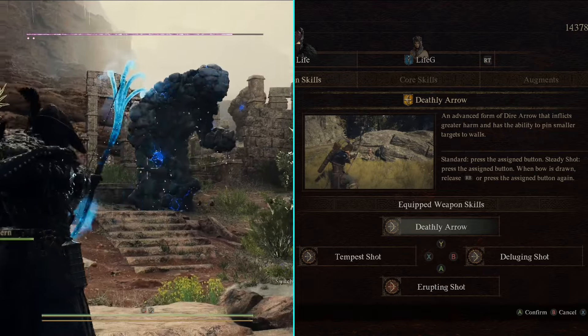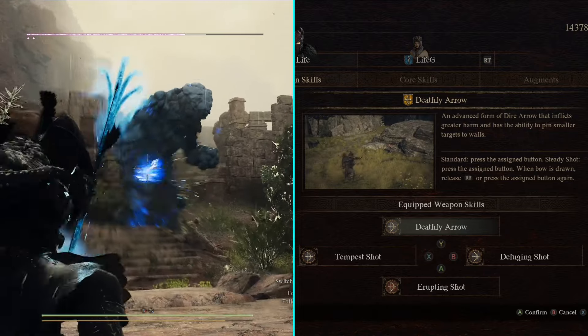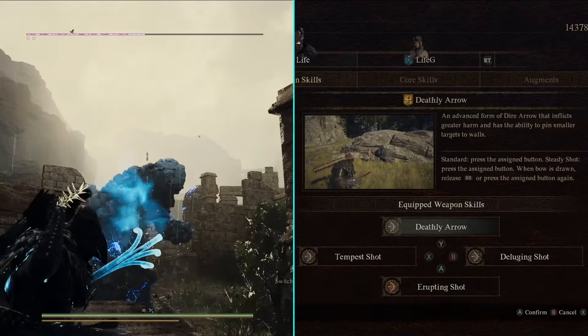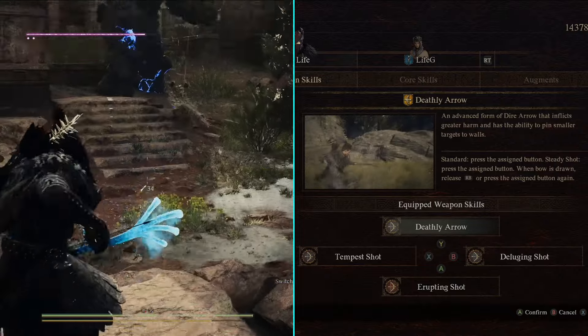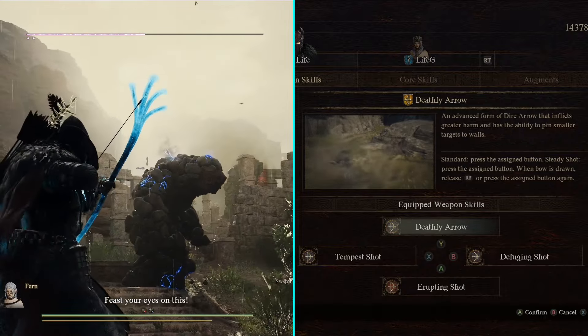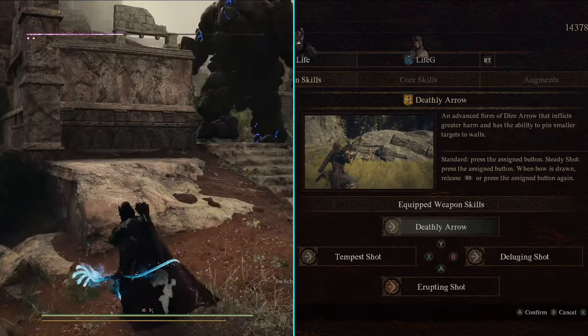The last weapon skill I'm using is Deathly Arrow, which will shoot a powerful arrow that can knock down enemies. This skill does require you to charge it, so make sure you're not getting attacked while using it. There is a timing element — you need to release the arrow the instant the bow is fully drawn. This skill does tons of damage and you can easily knock down bosses with it.